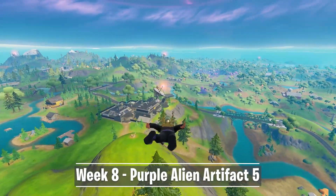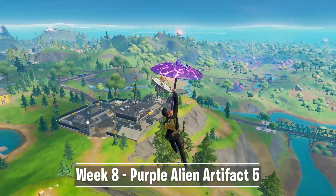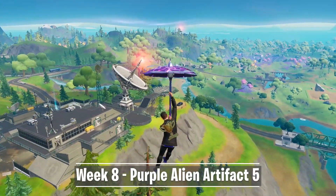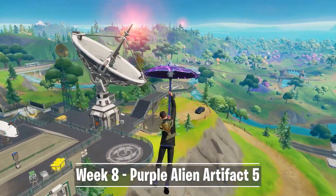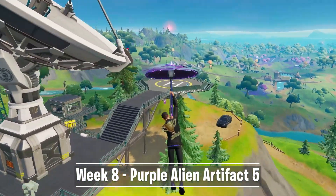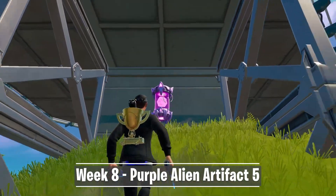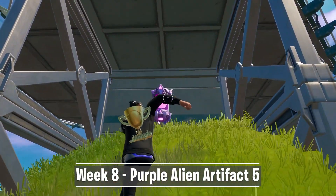Artifact number 5 can be found at one of the satellite stations. It's the one next to Dirty Docks and close to Lake Canoe. On the edge of the hill you can see a helicopter platform with a bridge leading to it. Make your way under this platform and there you will be able to find the last artifact of week 8. Collect all items to add a total of 20 small artifacts to your locker.